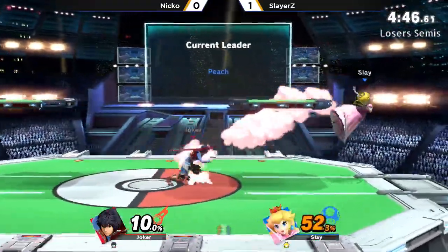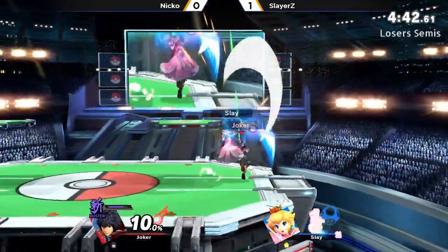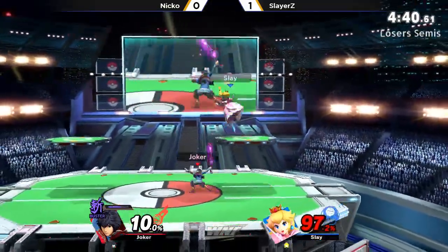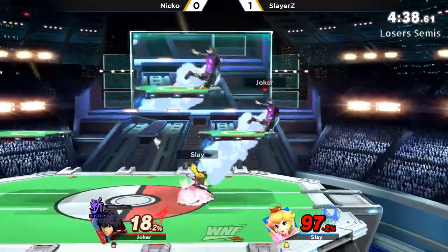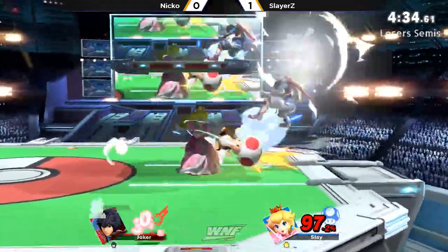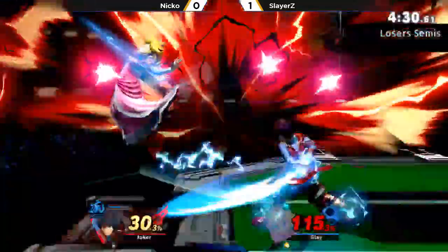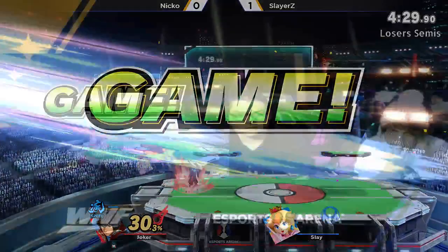He was able to hang onto that stock for quite a bit — he wasn't able to put too much extra percent onto Slayers. But now with buster mode, that did a lot of damage. Like three up-tilts — geez, he's already at 97%. Now that speed mode is out, already trying to stay in space, we see the sliding F-tilt.